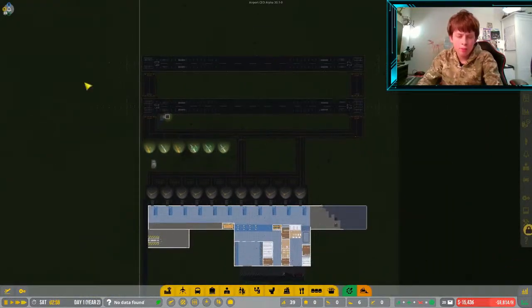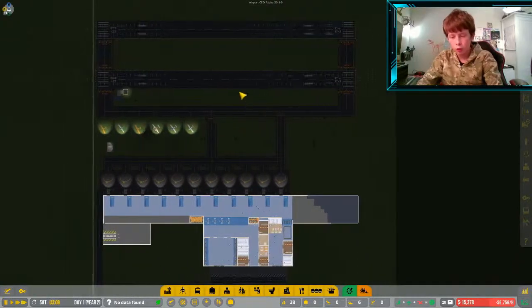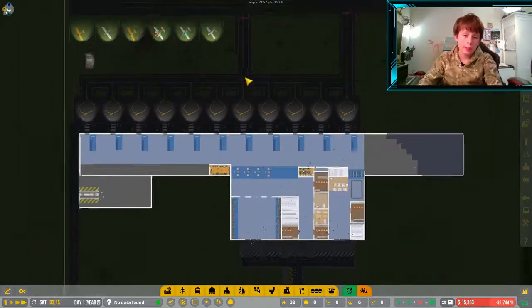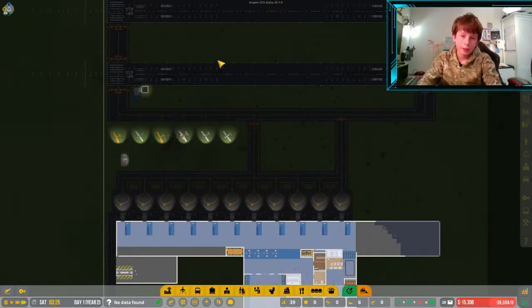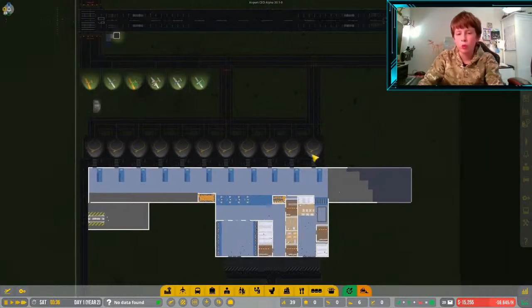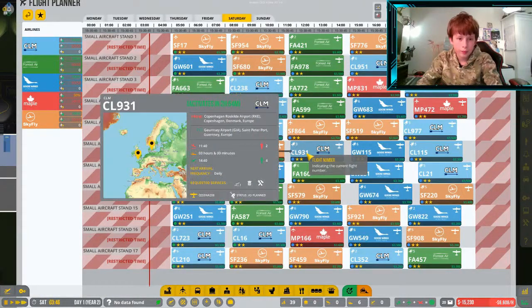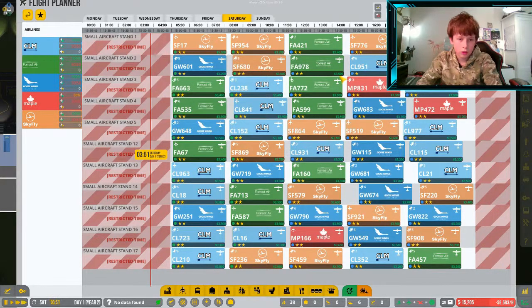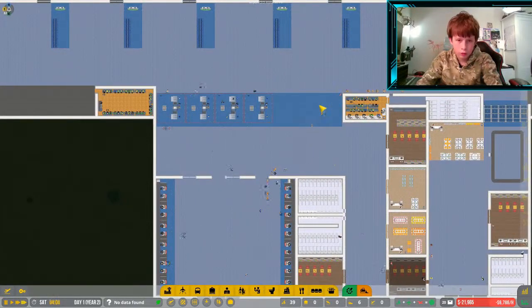A couple of episodes back we got two runways which has helped us a lot, because now traffic flows better, and yeah this is just overall helping the entire airport. The flights are going to start coming in soon — everyone's going for security.